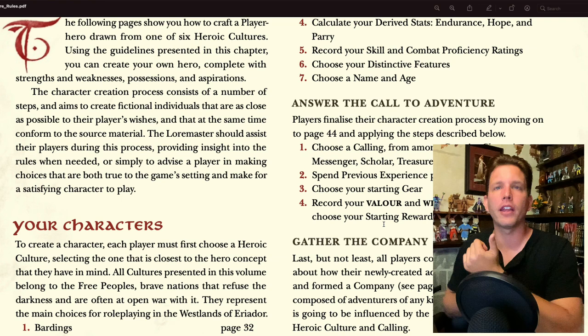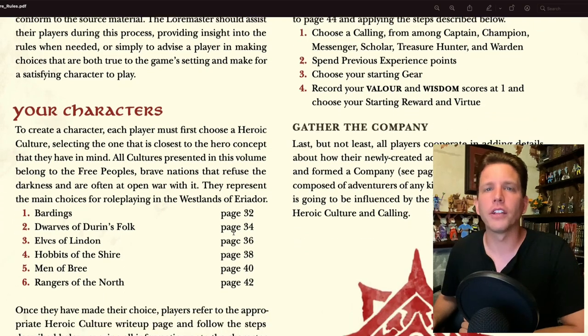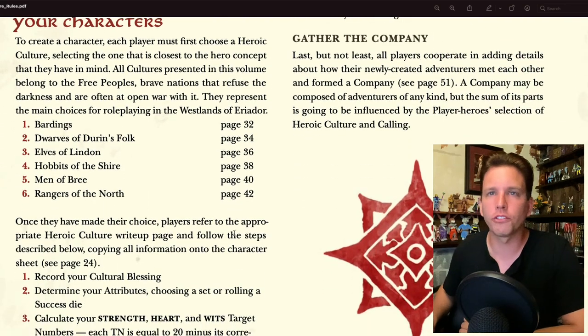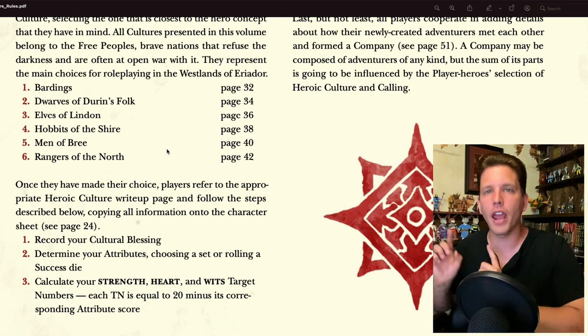One of my favorites are the Swan Knights of Dol Amroth, but neither one of them are actually options here. It's very Eriador-focused and there are six heroic cultures to choose from. To create a character, each player must first choose a heroic culture — one closest to the hero concept they have in mind. All cultures present in this volume belong to the free peoples, brave nations that refuse the darkness and are often at open war with it.